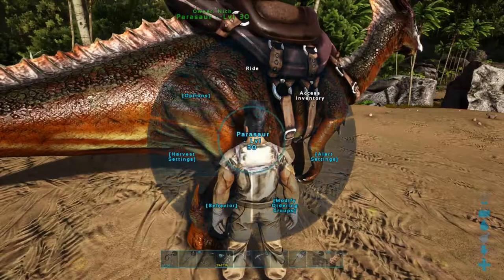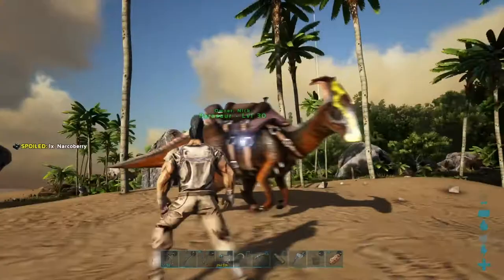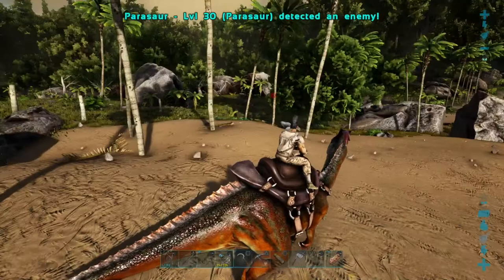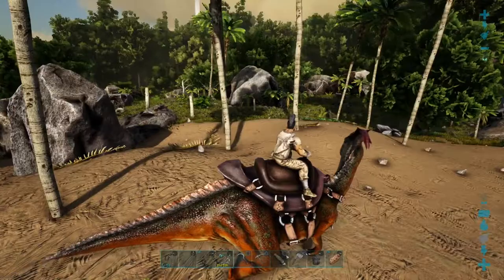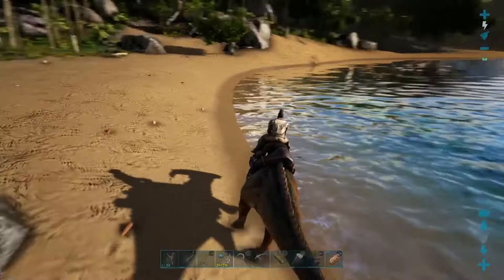They're an early warning system. You go onto the wheel, go to alert settings, and enable turret mode. As you can see on his head it's all yellow — he is now scanning. He's noticed an enemy in the area. There will be a red dot — you can see it just in the centre of the screen — that's where it found an enemy. It's a really useful early warning system.